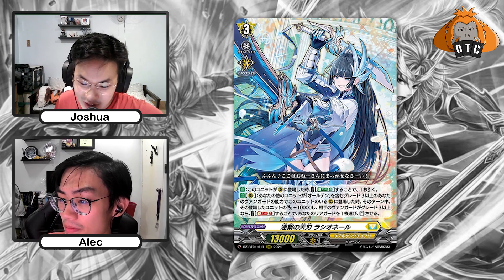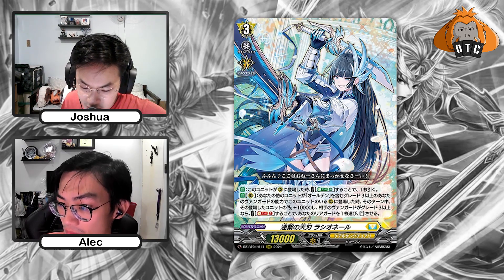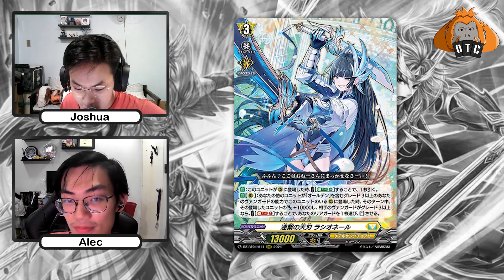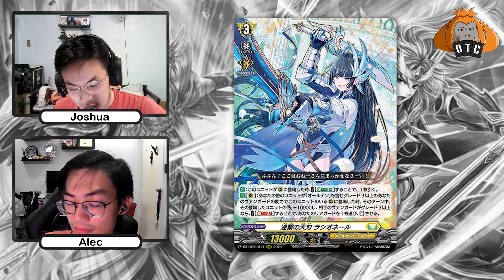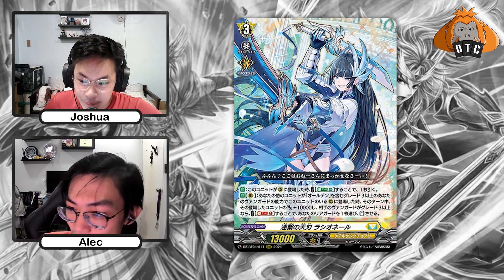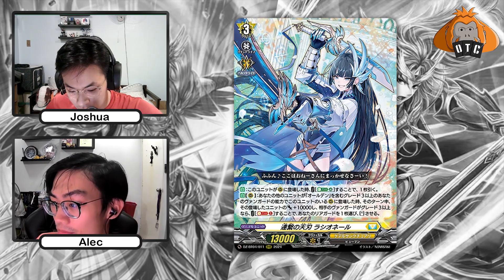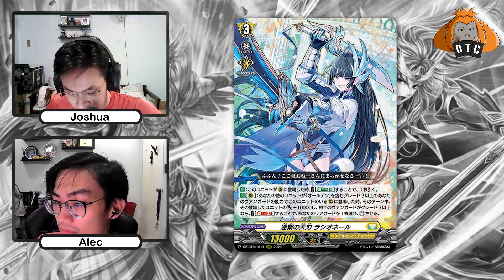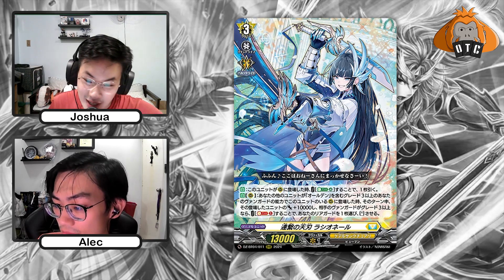When your other unit is placed on the rearguard circle by Alden's skill, that placed unit gets plus 10. And if your opponent's vanguard is grade 3 or greater, Soul Blast 1 — choose one of your rearguards and stand it. So you can call over her and then stand the other one, meaning you always have 5 attacks. This one is probably a must-have in the deck.